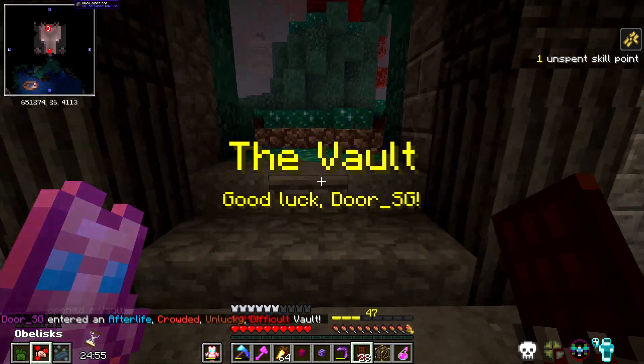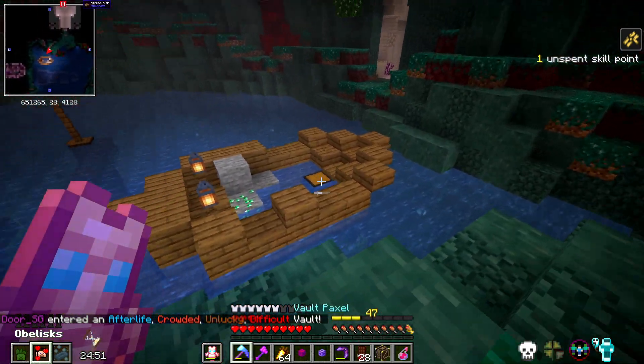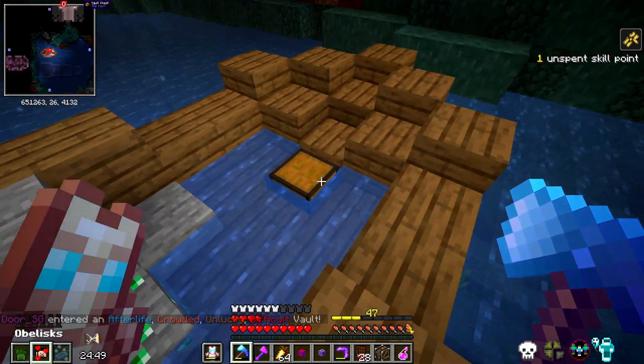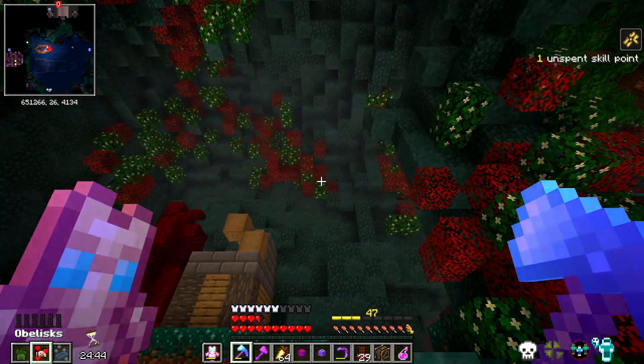Vault number four is not starting off on a good note. We have Difficult, Crowded, and Unlucky, so I might just pivot and kill as many of the vault fighters and normal mobs as I can.